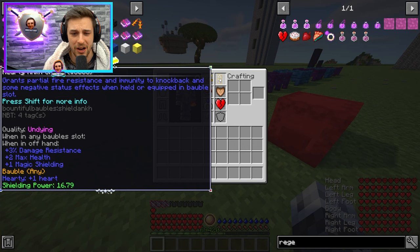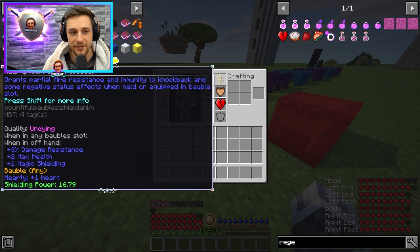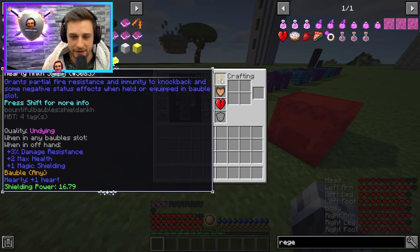The Ankh Shield is just phenomenal — it's so good and you should try to get this as quickly as possible. You need a buttload of other baubles to be able to craft this — it's a combination of a ton of different baubles. I have a guide on how to get all those different items, including specific ways to get some of them very easily instead of just hoping for RNG. If you want to learn how to get your Ankh Shield earlier rather than later, check out that video.